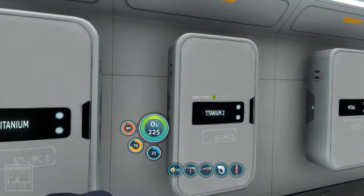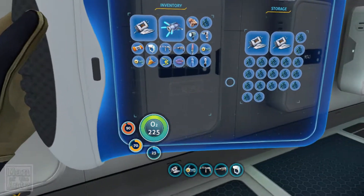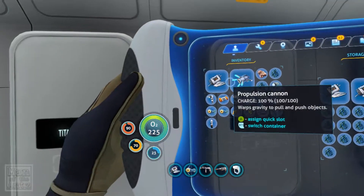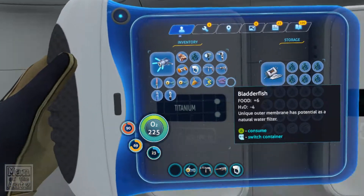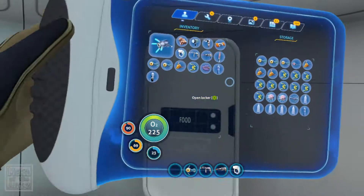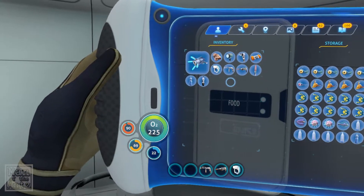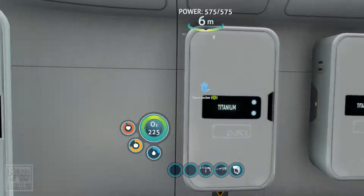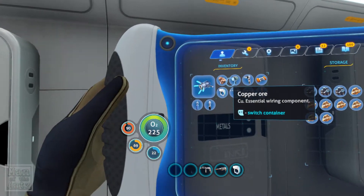Not enough space in there to drop this salvaged metal, so we'll put it in there. Not enough space there either - take one of those out, put that in there, and put that one we found in there. Oh, we've got two - excellent. And then in the food locker, we've got these fish we can put in. And we've picked up a little bit of copper.